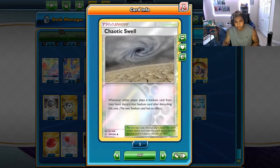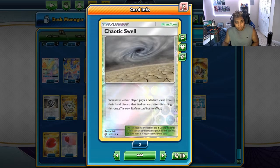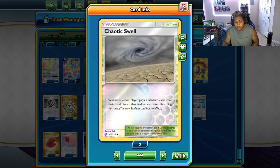Two copies of Chaotic Swell as well, because Path to the Peak does hurt us a lot more than it did previously. Previously, Power Plant and that kind of stuff didn't really hurt ADP because Zacian could go through Power Plant, and you don't really care because you had Crobat also. But Path to the Peak kind of answers all of these checks that you have, so you do need to play Chaotic Swell or some sort of a stadium to deal with Path to the Peak specifically.